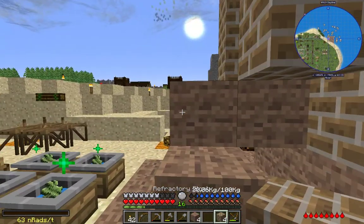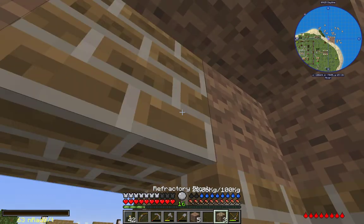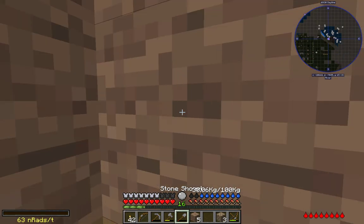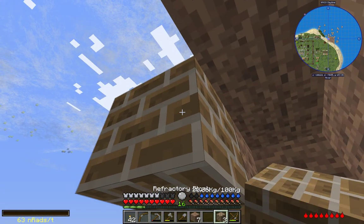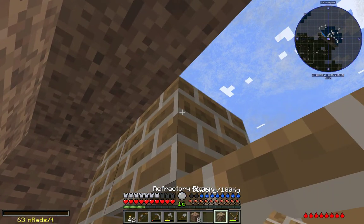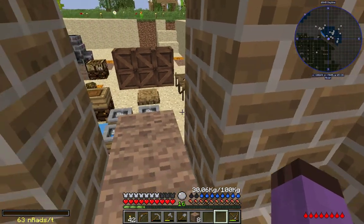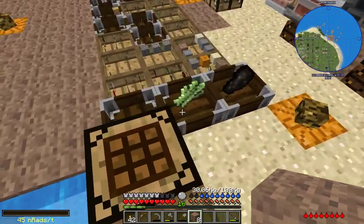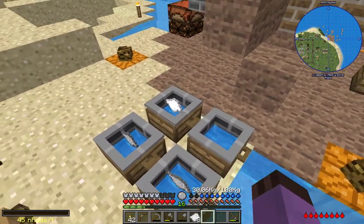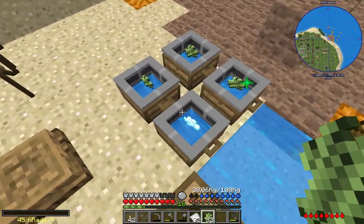There we go — the ever-important bottom layer. I think I should fill this out just so that we have the door frame. And there we go. And yes, once we have the door built, this should all be one construct that seals nice and flush.